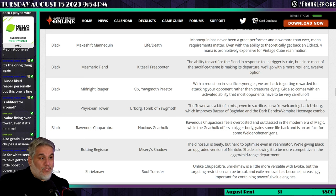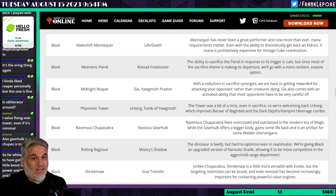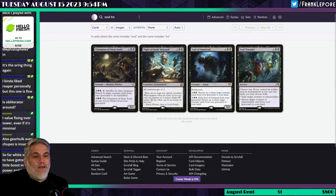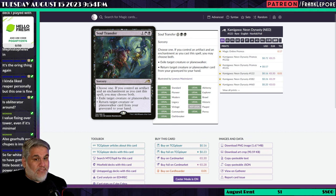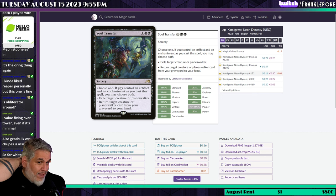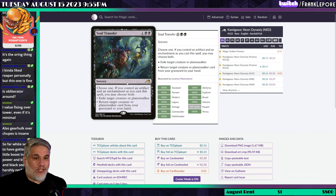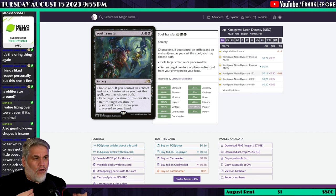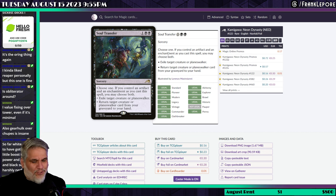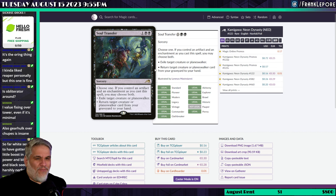Shriekmaw is replaced by Soul Transfer. We're just getting rid of all creatures costing less than six mana that kill other creatures, apparently. I think Soul Transfer is trash — I tried it in my own cube and it did nothing. It was too difficult to choose: Exile a creature or planeswalker is fine, but Hero's Downfall does it better and is an instant. Return a creature or planeswalker from your graveyard to your hand — you're never playing a three-mana Raise Dead in vintage cube. Having an artifact and an enchantment as the condition was just way too difficult. It never happened and I was always discouraged that it was a sorcery. It's a card where the sum of its parts are worth significantly less than the whole.